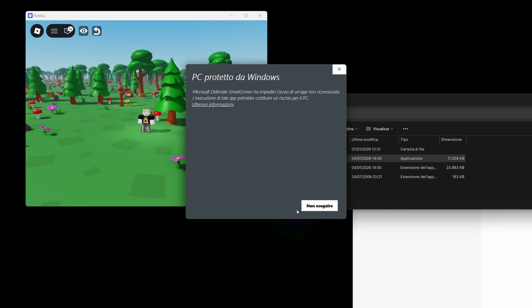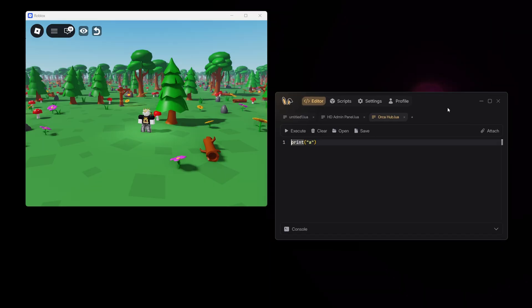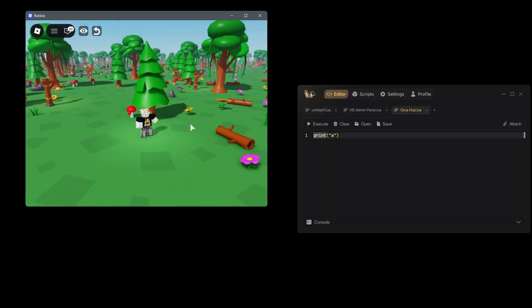We have Bunny. Now let's open it. As you can see, the key authentication was successful, and that's because this exploit has a key system. But I have it forever — I have it lifetime. If you don't want to go through the key system every time, you can get a key on the website in the pinned comment.